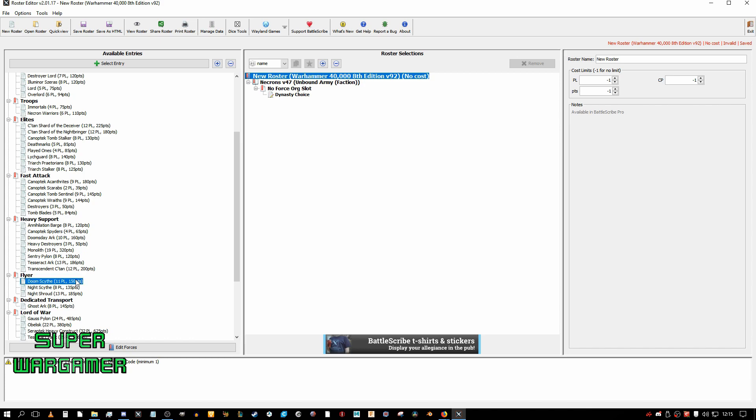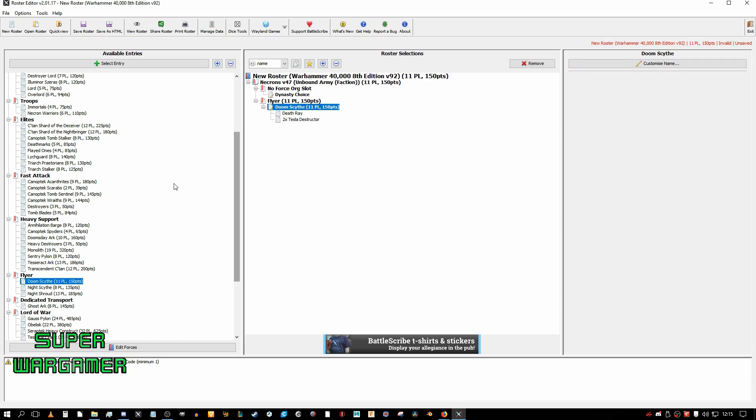I know a lot of people have been using Doomscytes lately, and I personally don't like them because of this: before you start, it costs 450 points, and then you have to use a command point every turn. It goes off on a 3-4 plus with a command point reroll. So for me, that is a waste of points — I personally don't like these.